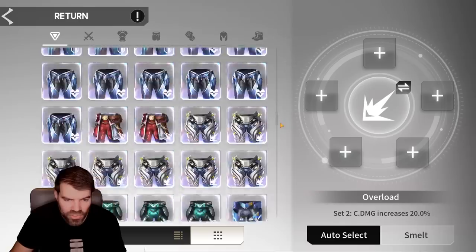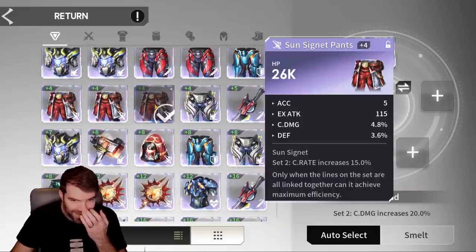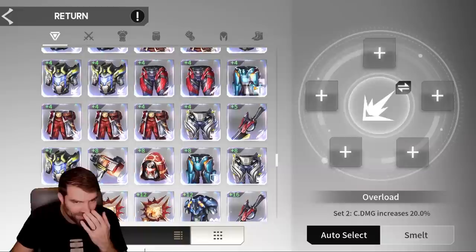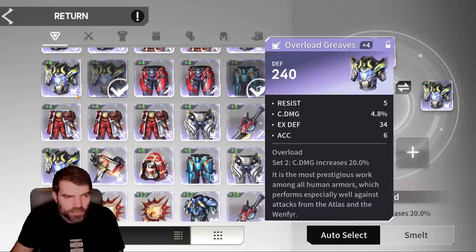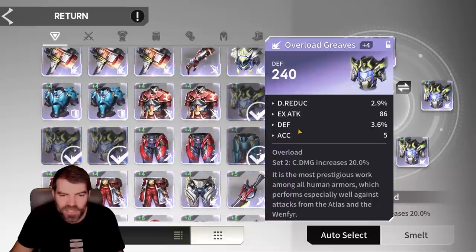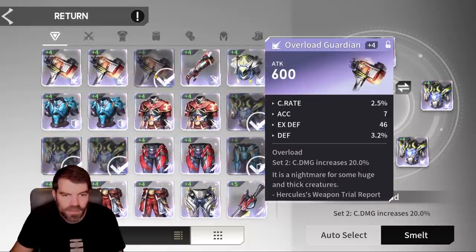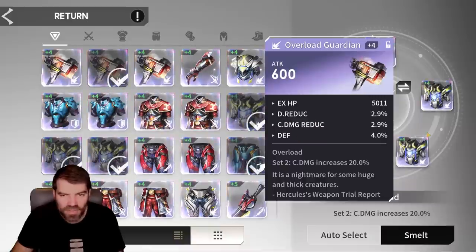Another thing I can do is go all the way to the bottom and start from pieces that are already rolled up. These are some failed pieces that I've rolled up and I'm like, what am I going to do with this? I got flat attack, one roll of crit damage, one roll of crit rate — all ones that are not very good. HP, accuracy, attack — when am I ever going to use that? One roll of crit damage, one roll of attack, damage reduction defense — when am I going to use a tanky piece on a crit damage piece? Crit rate damage reduction — this one's awful, it has nothing. Let's get rid of those.